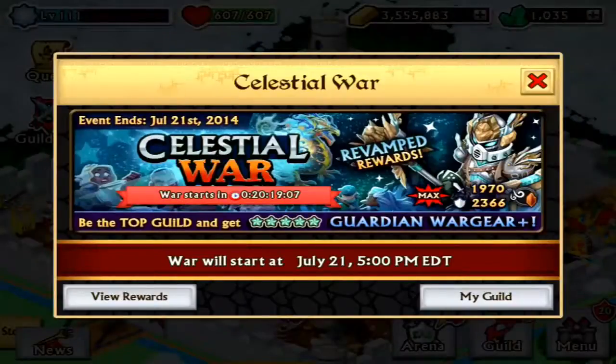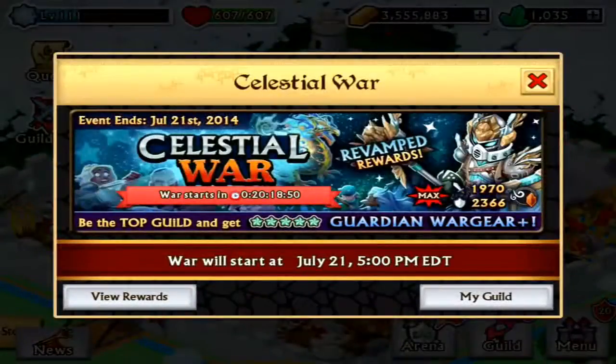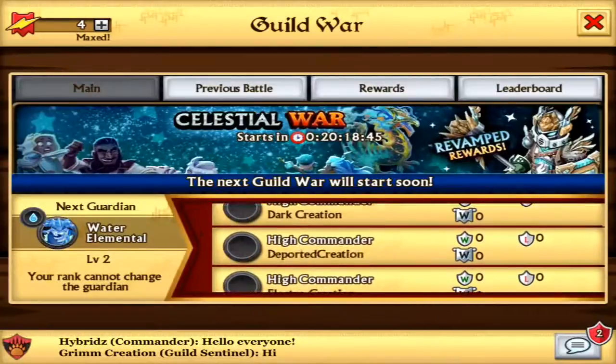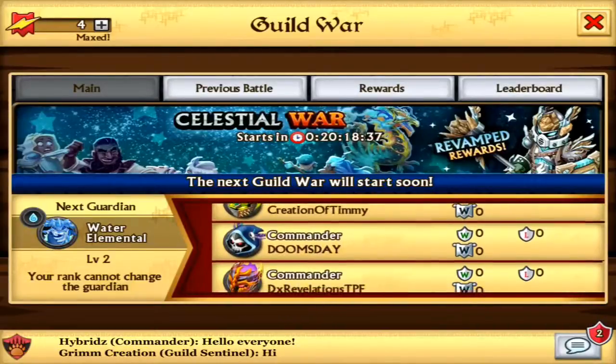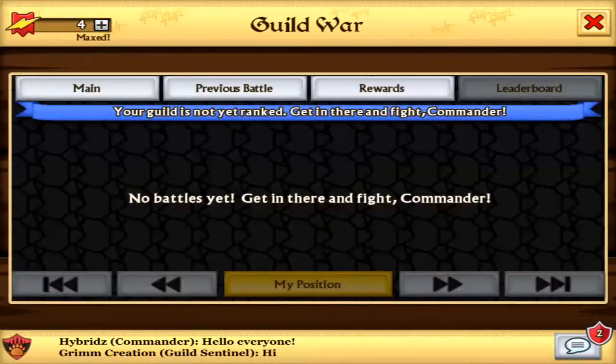What's up guys, TimmyGammy here and welcome back to another Knights and Dragons video. Today we are going to look over the celestial war. As you can see I have on my screen 1000 gems, so I am going to go top 10 with the guild creation. Here is everybody in the guild — we are 35 members.